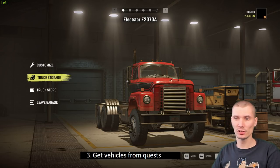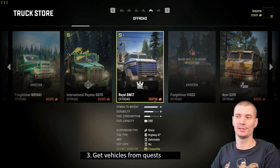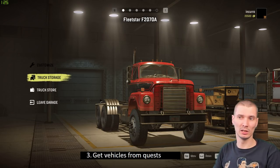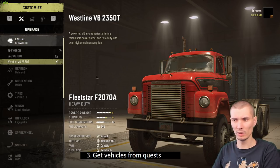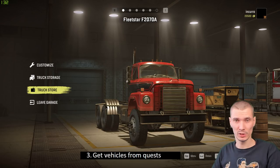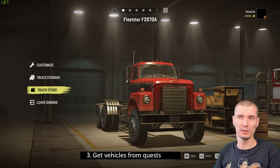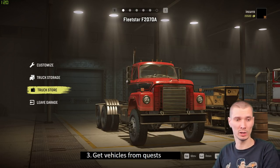Tip number three: get vehicles from quests. Off-road vehicles have pretty steep prices — they go beyond a hundred thousand. Engines and parts can cost up to eleven thousand or so. Cars are really expensive, so the easiest way to manage your money is to focus on tasks that provide a free car, because you save literally a hundred thousand bucks by not having to purchase it.